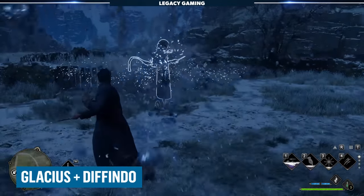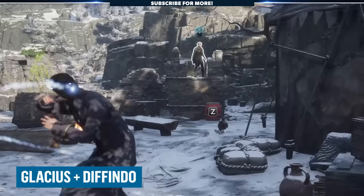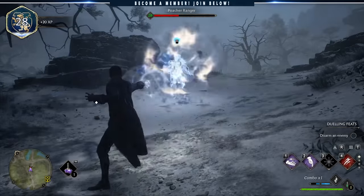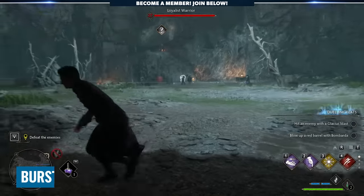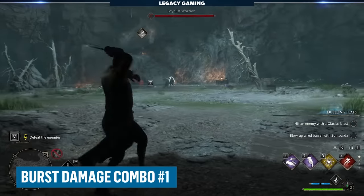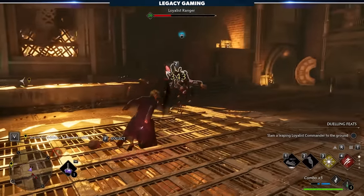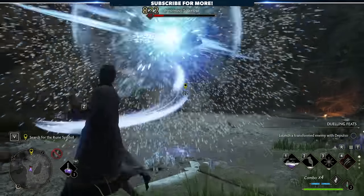Let's kick things off with a great combination. If you attack an enemy with Glacius, they'll become frozen. If the next attack that hits them is Depulso, they'll take an insane amount of damage. This simple combo can be executed in next to no time. We take this further by adding Accio to pull enemies close, then Descendo to slam them into the ground for chip damage, then weave in the Glacius-Depulso combination — a four-spell rotation that packs a serious wallop.